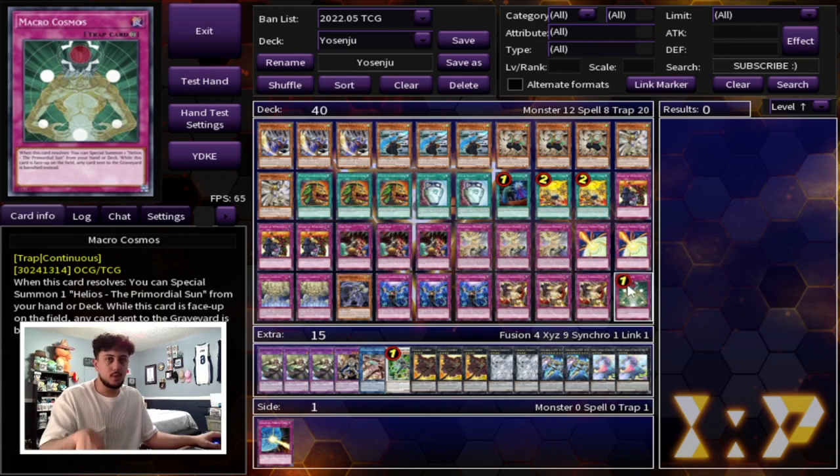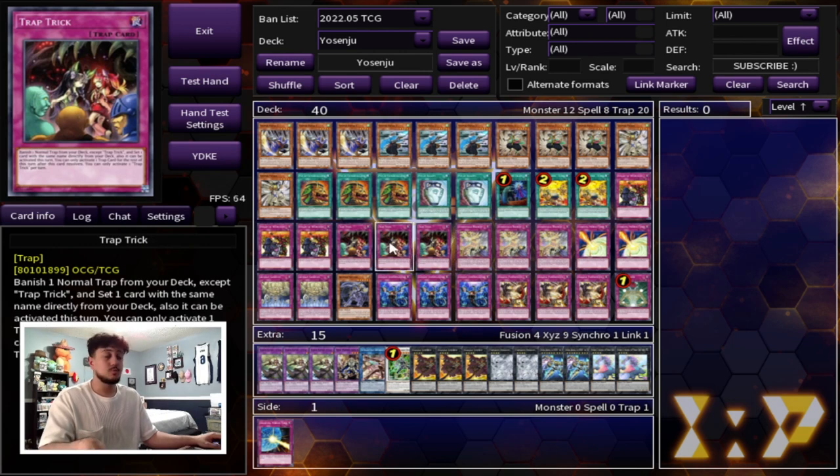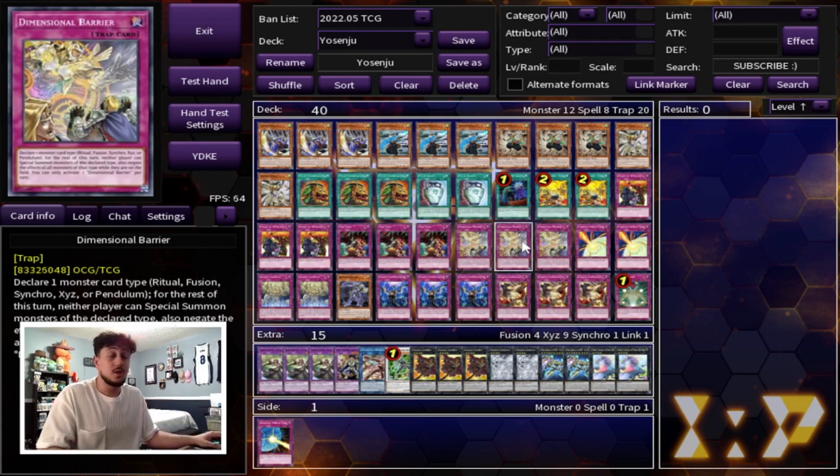Macro Cosmos is also technically a floodgate, but we'll get to Macro in a little bit. Rivalry is the main one you're playing here. Then you're playing three Trap Trick, because Trap Trick is essentially going to get you into any of the other traps. So here we're playing three D-Barrier in the main deck. I know Despia has kind of fallen off a little bit in terms of popularity — the deck is still insanely powerful, but Sword Soul is picking up some hype, we got Punk Therion Synchro picking up some hype — but that's okay, because D-Barrier beats them all. Pendulum is even picking up some hype, and D-Barrier beats that as well.